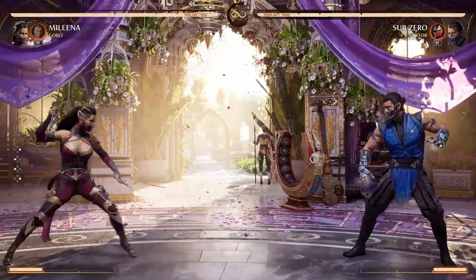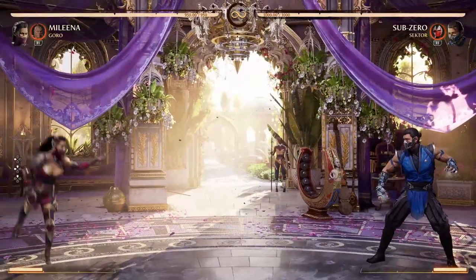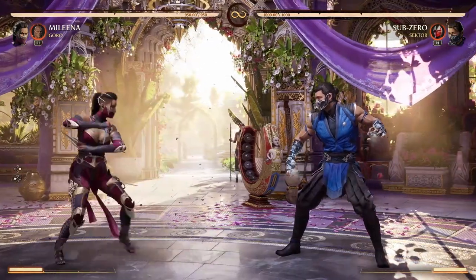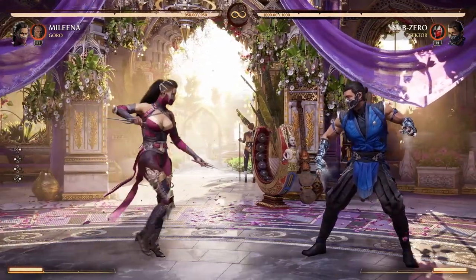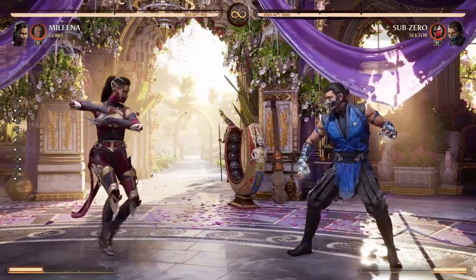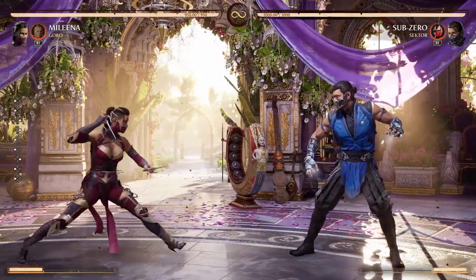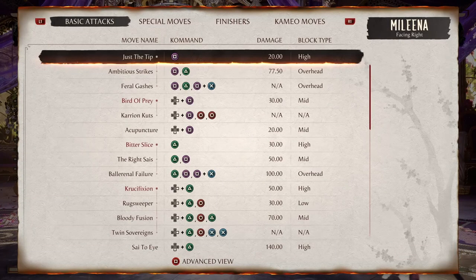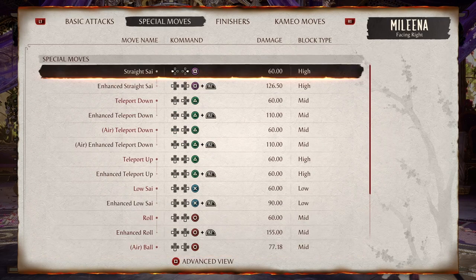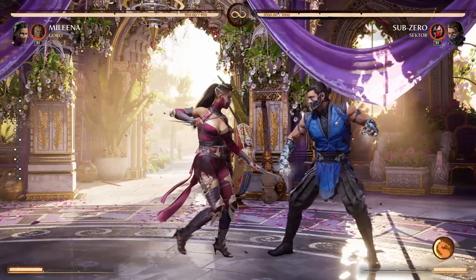Getting into today's topic: this is going to be focused on how to learn a character. Essentially, if you jump into training mode and pick someone — like I picked Melina — you have no idea what the character is all about. How do you figure out what's good, what you should use and what you shouldn't, because you look at the move list and there is a ton of stuff, a ton of special moves, and you're lost. I'm gonna try to help you with that.